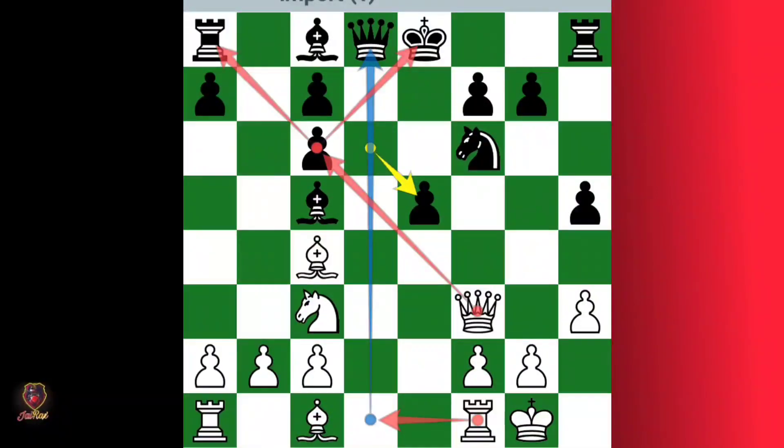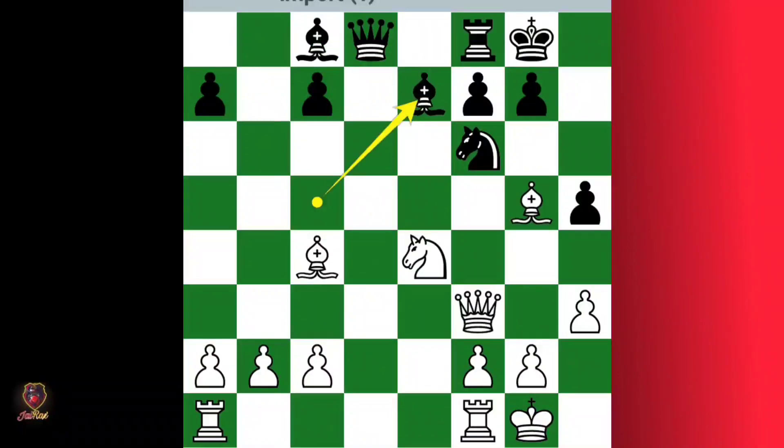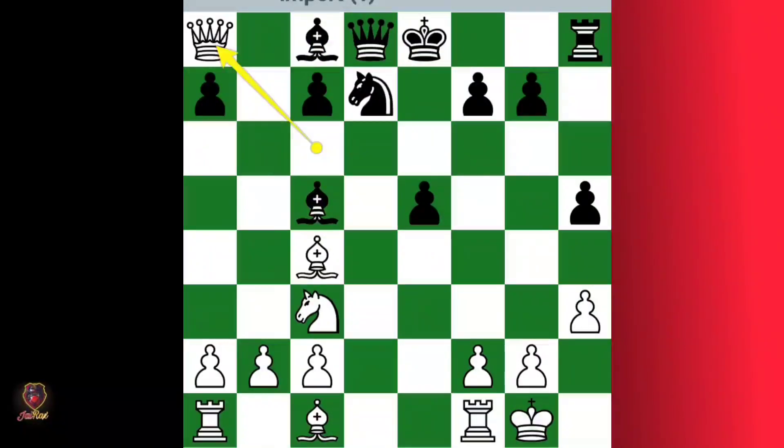When he takes it, I'm simply going to take this pawn and check the king — king, rook and bishop fork. Now here, if he plays bishop, you're going to capture this bishop. If he doesn't play that, you're going to simply take the rook. In the actual game he played knight d7, so white captures the rook and is a piece up.